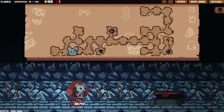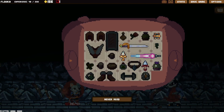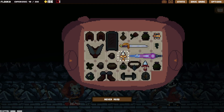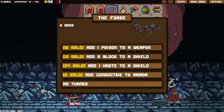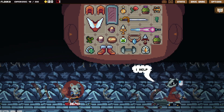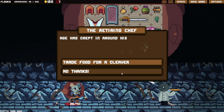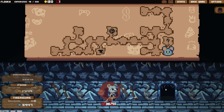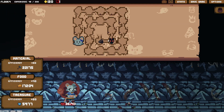We can still upgrade. I cannot upgrade shield or armor — those are already upgraded. We can add poison to this weapon, giving three poison per turn with this. Not bad, not great, but not bad. I don't want to trade food. I think we are good to go. Frozen Heart Final — here we go.